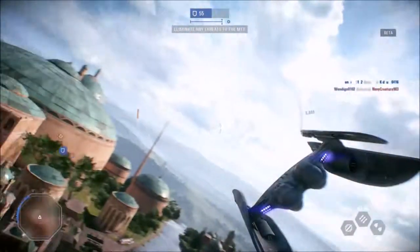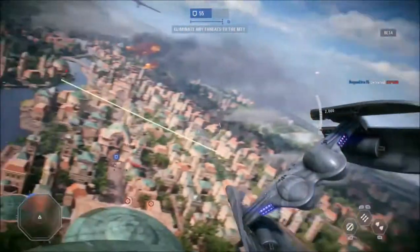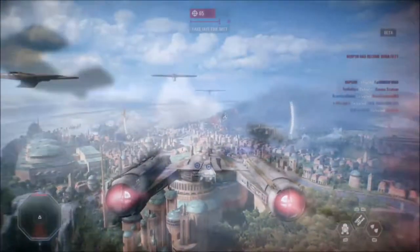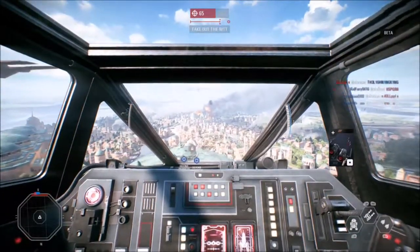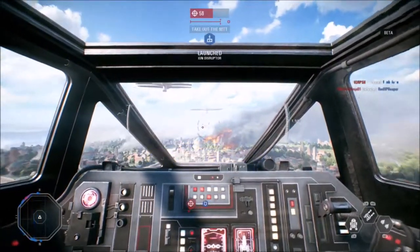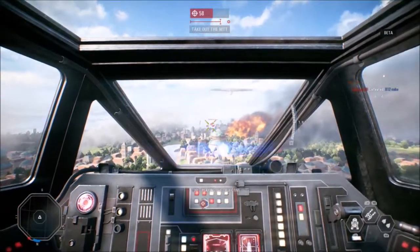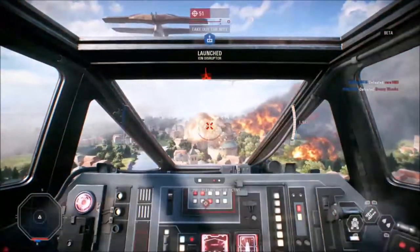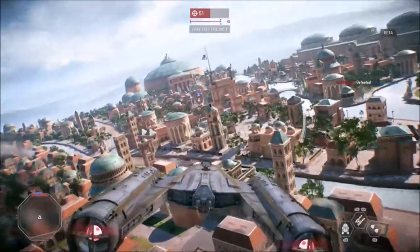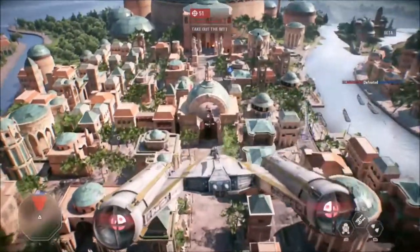The Hyena plays similarly to the Y-Wing, except on Theed there is no huge objective for the droids to attack, so it is good for bombing runs on the main streets of Theed against clones who may try to use an ion destructor on the MTT. The Rebellion's bomber is returning from Star Wars Battlefront 2015 — it is the Y-Wing, playable this time around because the Rebellion needs a bomber. It has Astromech Repair, Ion Cannon Turret, and Dual Proton Torpedoes just like the Republic's version. This is useful in the battle above Fondor in Starfighter Assault for attacking the Imperial light cruisers in phase one, the shield generators in phase two, and the docking clamps and reactor in phase three.